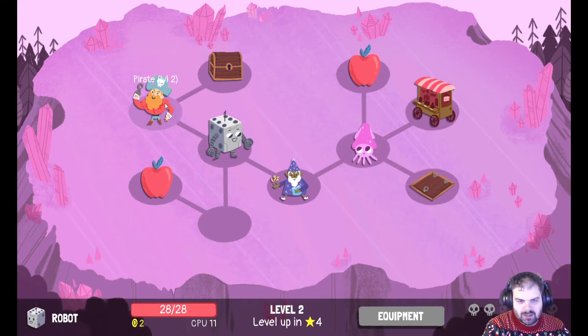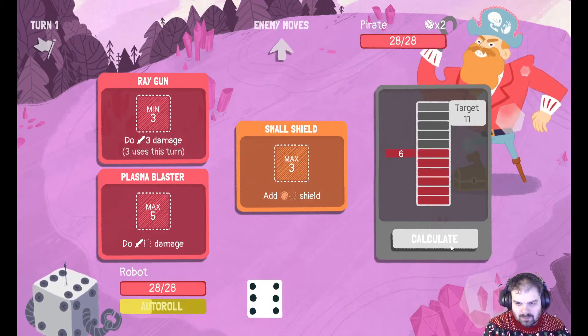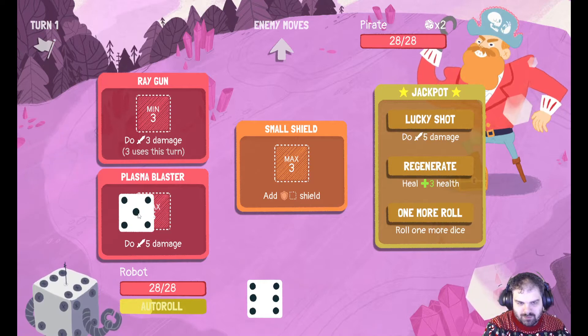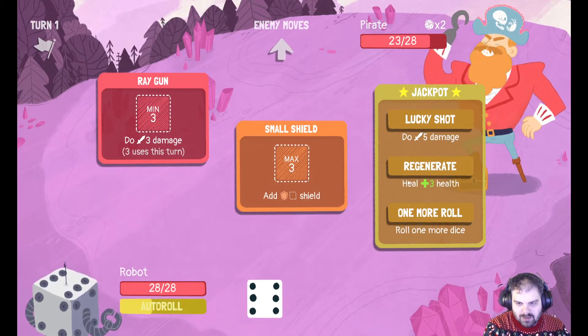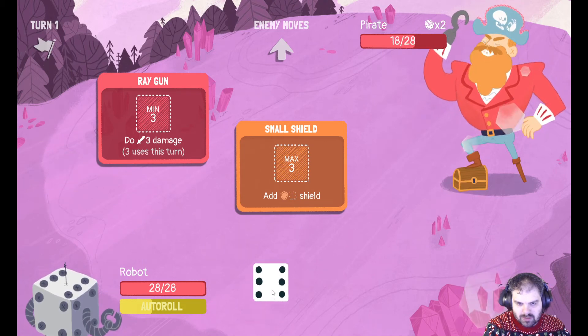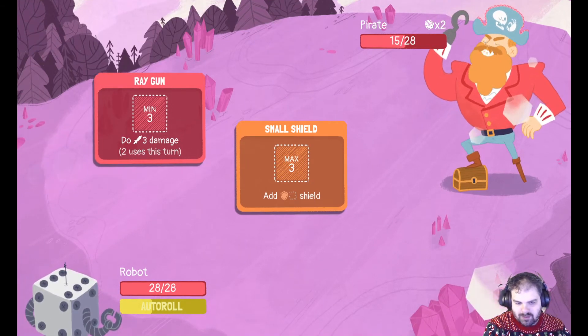Where should we go? Let's take on the Pirate first and get this chest over here. A 6 first up — not great. 5 is pretty good for that. We'll take the lucky shot for another 5. And we do 3 damage with a 6.